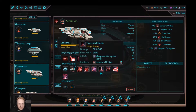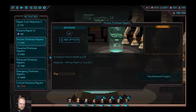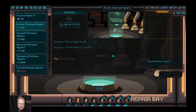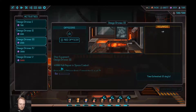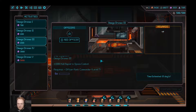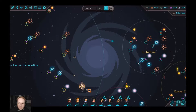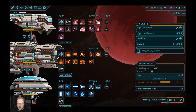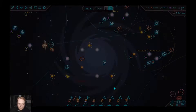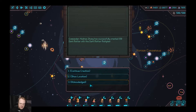Nicely done. These can only build omega drones at this time. Let's go ahead and send a fleet over there and see what they're up to. We'll repair here in a second — repair all. Let's continue the creation.